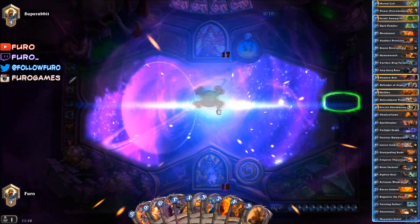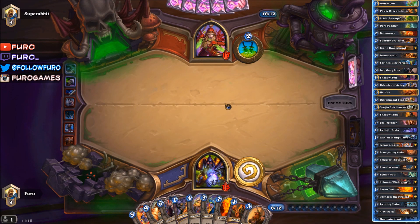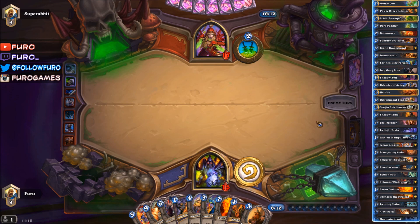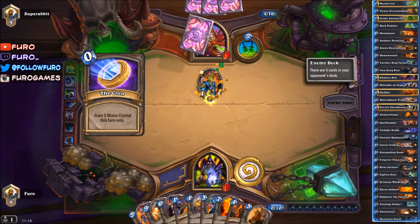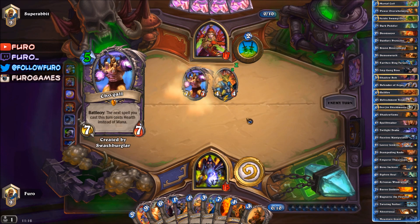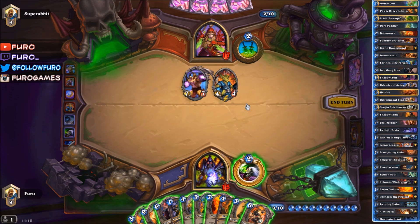He still can't clear the board with the Shadowflame, and even Sylvanas stealing a card doesn't help him much. Oh, he wants to draw more — until the end. Shogal! Okay, it is Shogal, so we are going to steal that Shogal with Sylvanas and the Shadowflame.